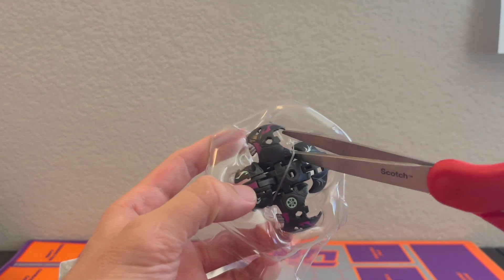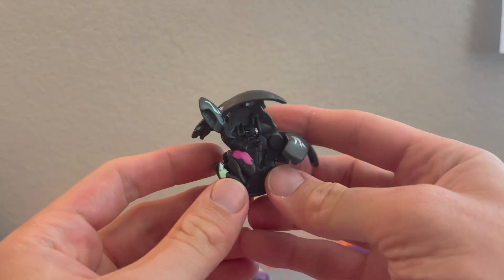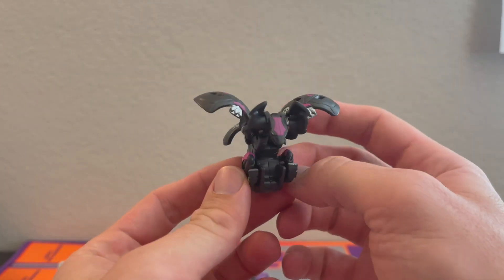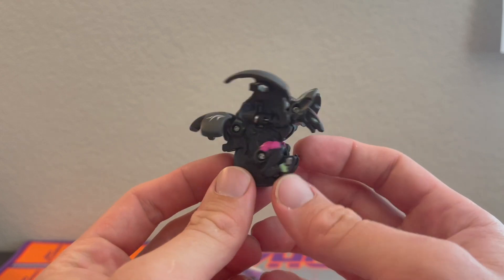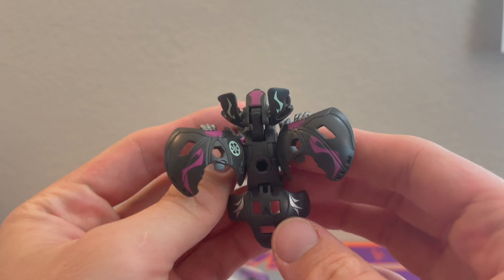Clip him out of here, get a look at this guy. There he is — batty gargoyle looking. The purple and the black. Bakugan Tats.